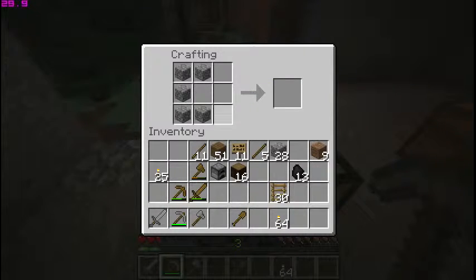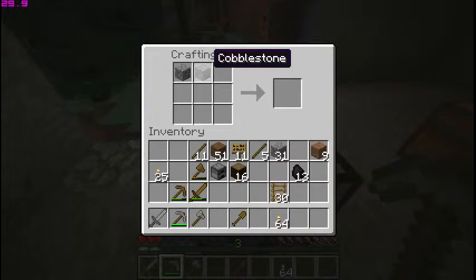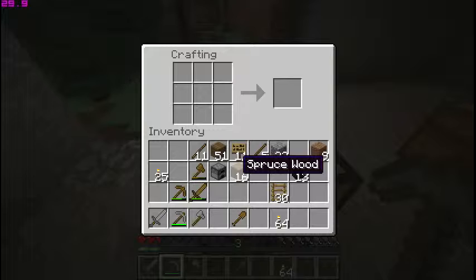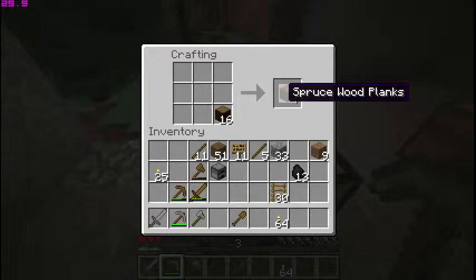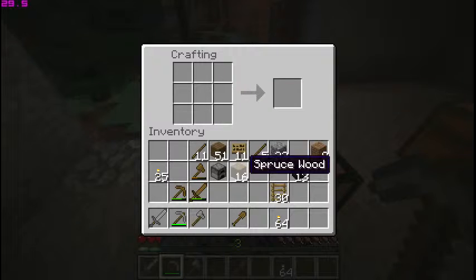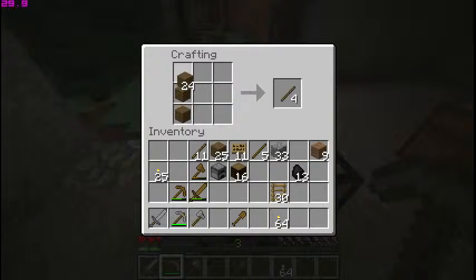I'm going to show you how to make a chest now. I have spruce wood and I already have spruce wood planks. If you want to make planks, you just take your wood into the bottom part of your crafting table and you make planks. To make a chest, we take our wood and put it all around the crafting table — and I have a chest.